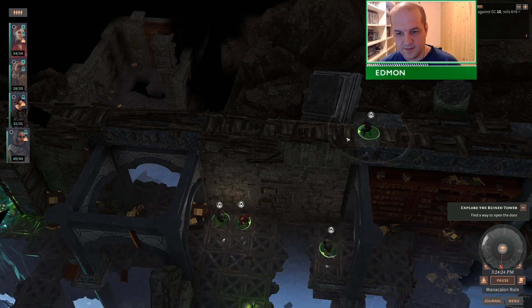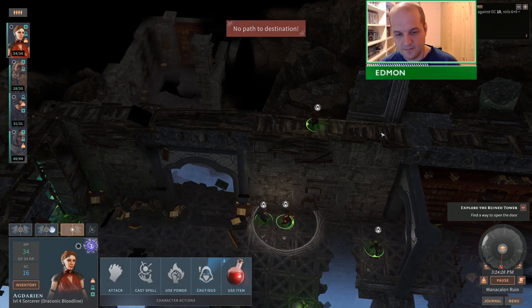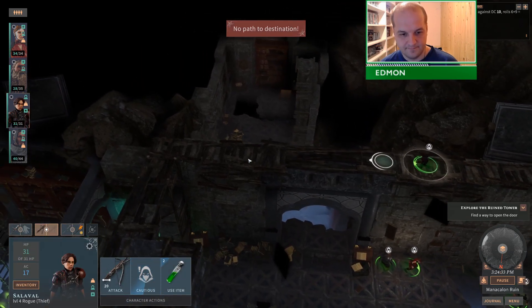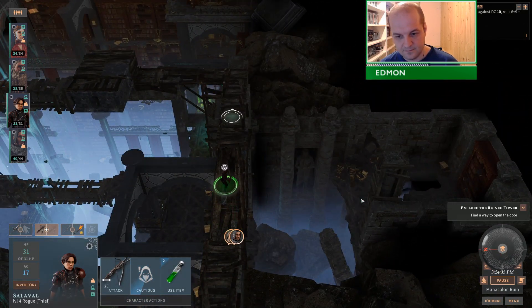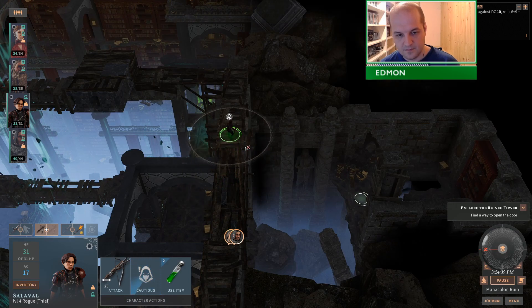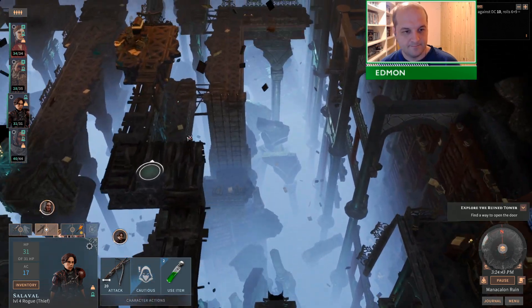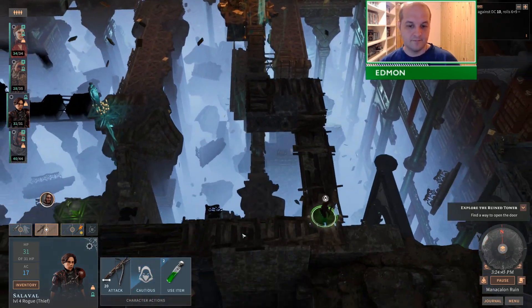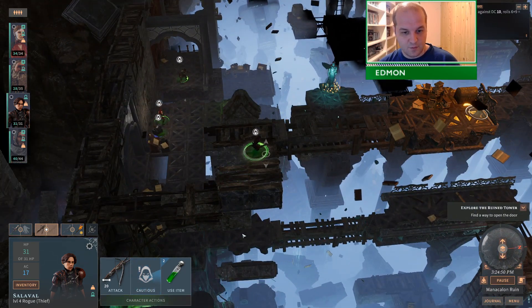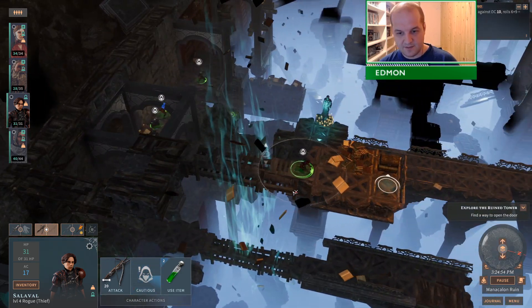He can get up there but she cannot. I need a flight really, but I think flight is a wizard spell. Levitate apparently doesn't work.